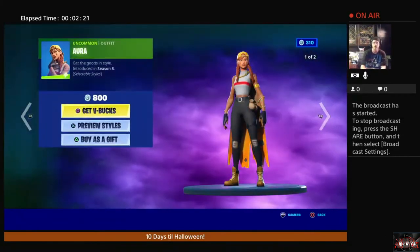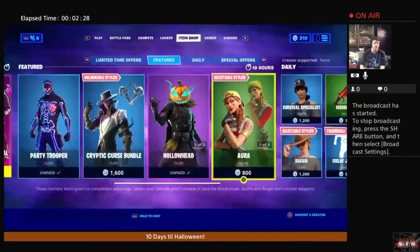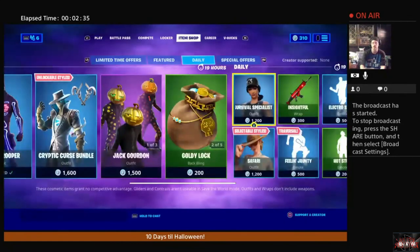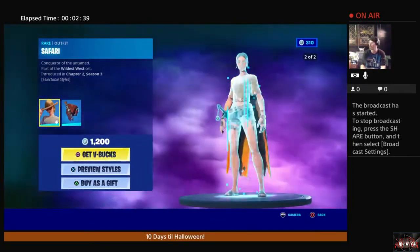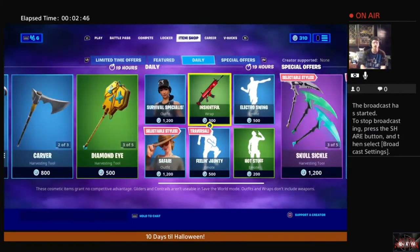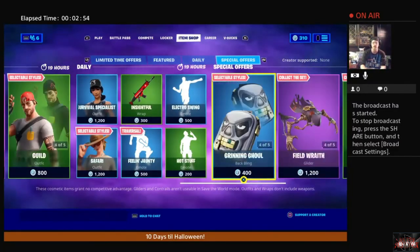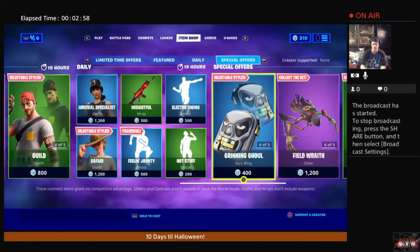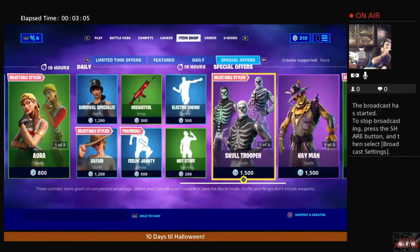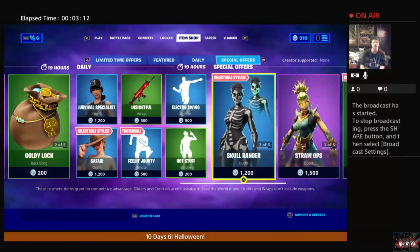Moving on, we have Aurora — alternate styles with her as well. Survival Specialist, Safari — a little fall-y weather for the Safari Chick in my opinion. We are going to go ahead and skip these. You got the Insightful Wrap for your weapons and vehicles, Skullsickle, Grinning Ghoul, Crypt Cruiser, the OG original Skull Trooper with changeable styles, Skull Ranger with changeable styles.